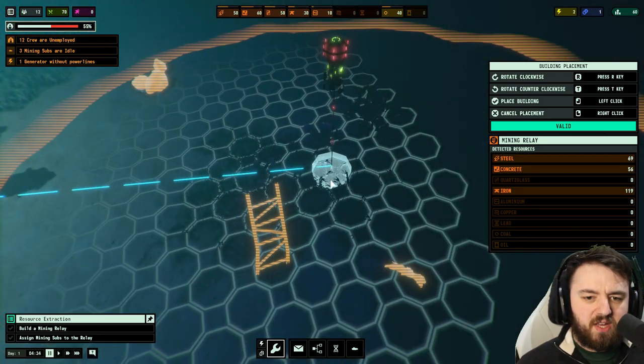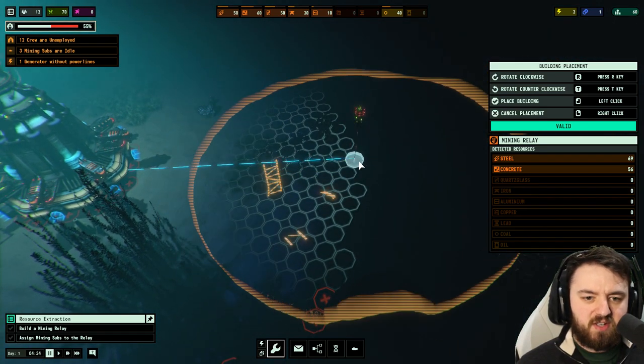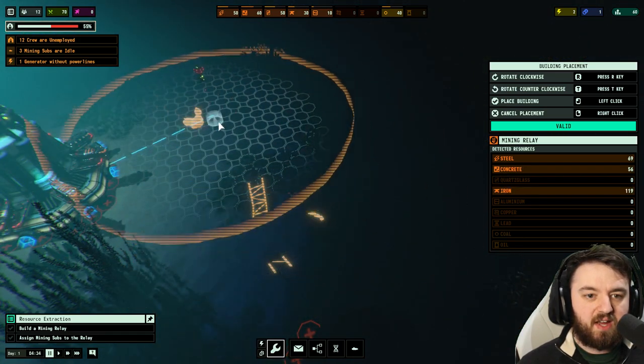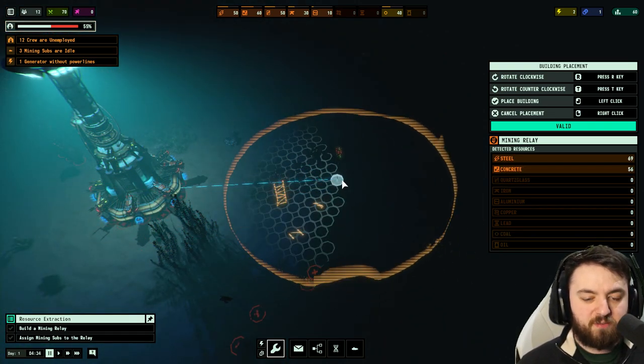You can see that the little octagons run out at a certain point here — they have eight sides. The reason they run out is you actually need light. Light is kind of the boundary — you can't really build anything in the darkness at this point.